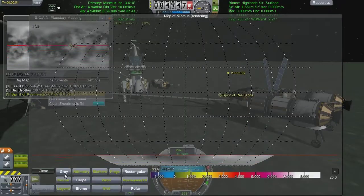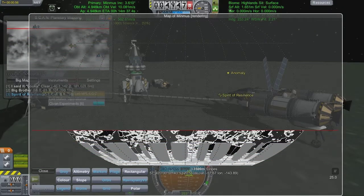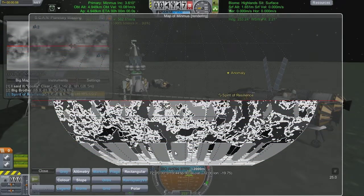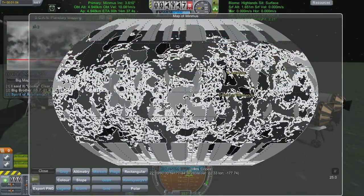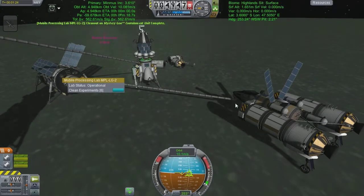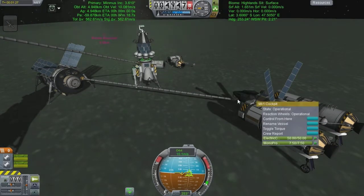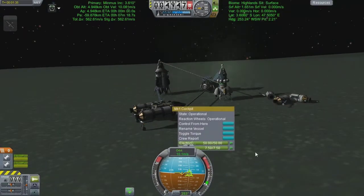Whilst we wait for that percentage number to count down in the background, we're going to have a look at our biomap and look at the very other side of the planet, because we still have the flats, the lesser flats and the great flats to be done. If you look on the far left and far right, there's a light grey patch that spans the edge of the map, and that is the lesser flats or possibly the great flats - one or the other. And that's what we're heading for.